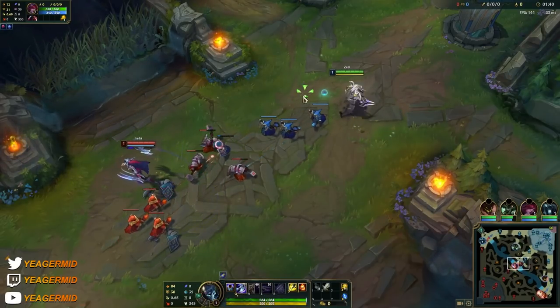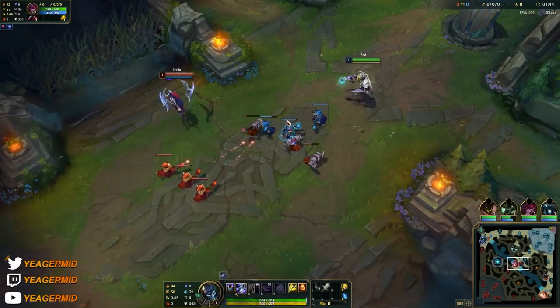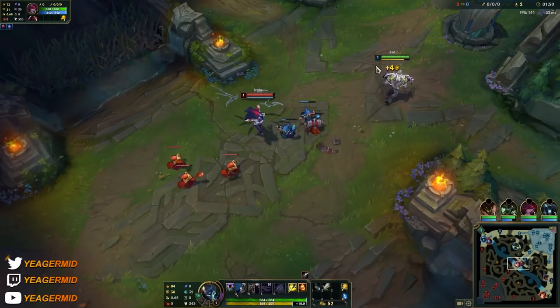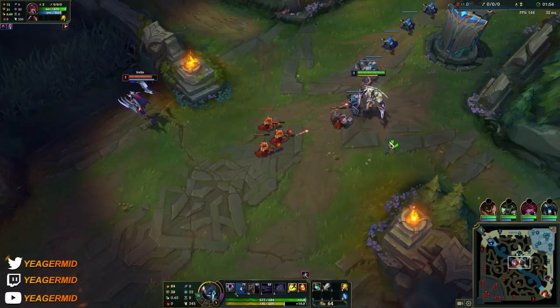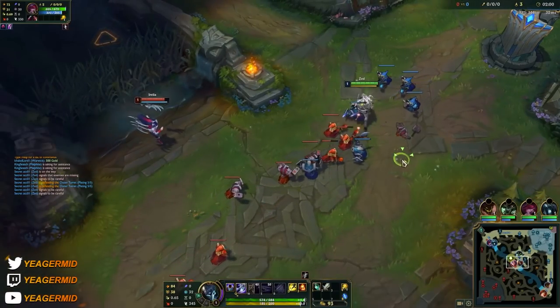Your Q — the shurikens — is your main poking ability that deals damage to all targets it passes through, but it only deals 100% damage to the main target. Any target hit after the main one only receives 60% of the damage. So it's very important that when you try to poke the enemy champion, make sure there are no minions in front.